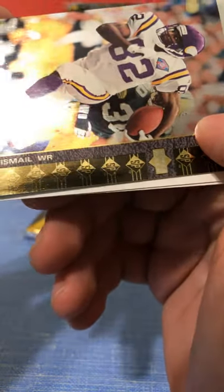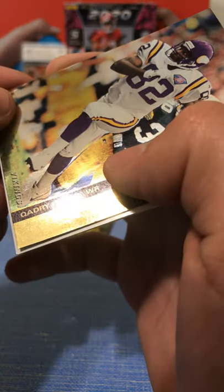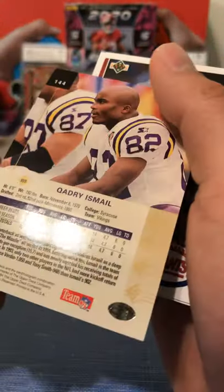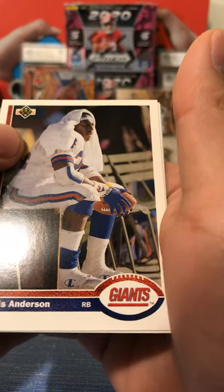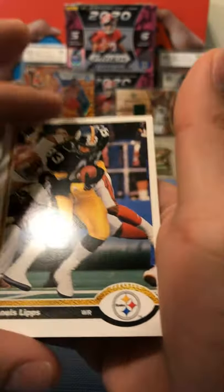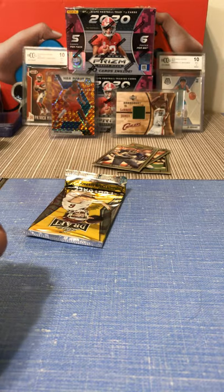Whoa - how do you say that name? Quid Dry - Cadrell Ismail. Receiver. It's a cool looking card though. And we have an Ottis Anderson, Giants running back, Upper Deck card. Another Upper Deck card - Lewis Lips. And our last card is D'Angelo Williams - is he a rookie? Nope. Let's get into the pack.